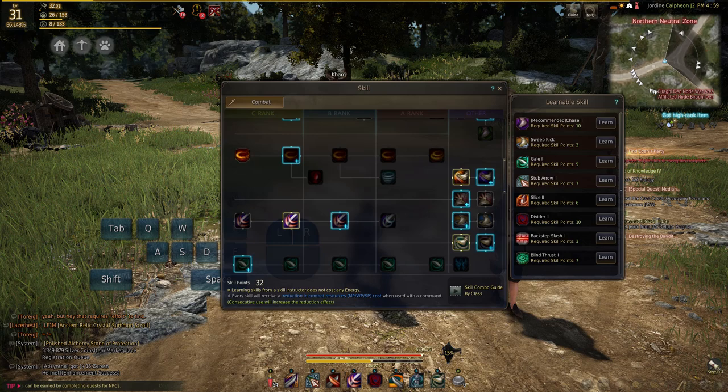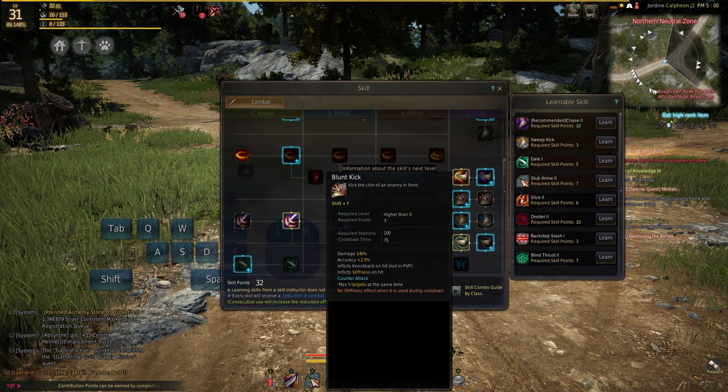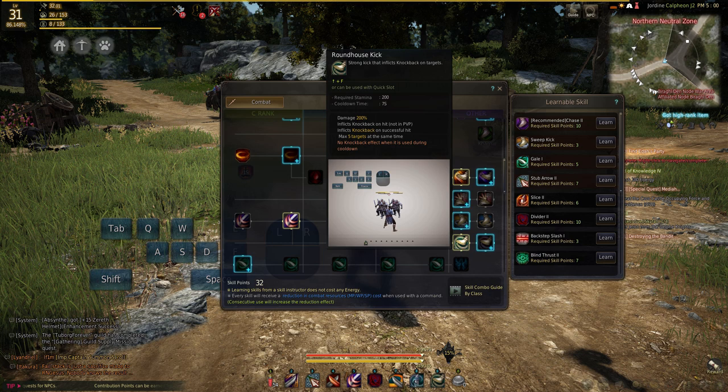You also need to go down to the kicks and you will want Roundhouse Kick. Now I don't know if upgrading it or getting anything else will affect it. Personally I recommend you do not get anything else just yet — just get this. Keep checking the forums until there's more information about what works. Even though it says recommended there, ignore that.